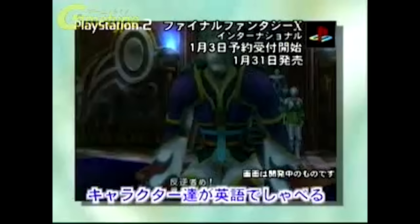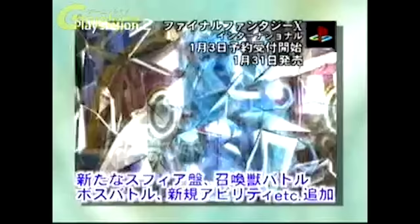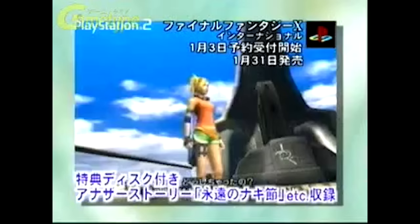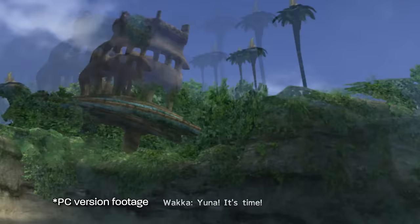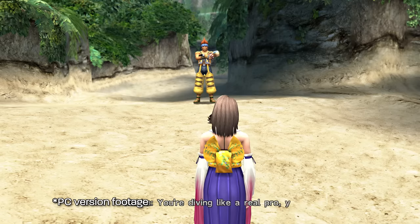You are now able to choose between the Japanese and English version of the game, though it restricts both voice and text to this setting. The international version in Japan also included a bonus DVD with developer interviews and behind the scenes content, and Final Fantasy X Eternal Calm, which is a short movie that takes place between X and X-2. Eternal Calm did see a US release through PlayStation Magazine and a PAL release through a bonus DVD in the Unlimited Saga Collector's Edition.